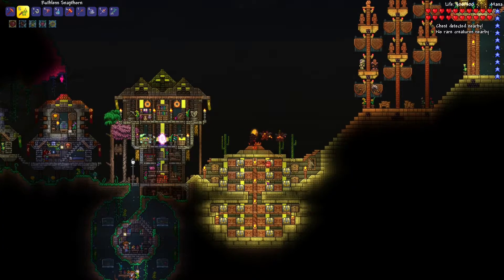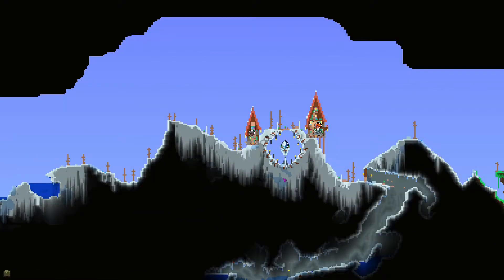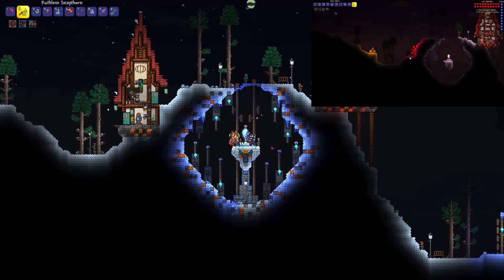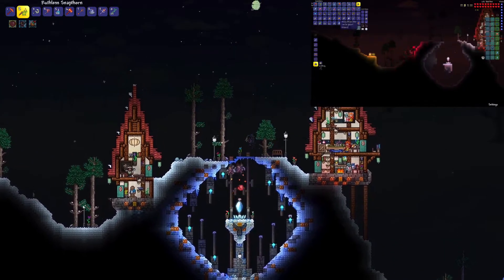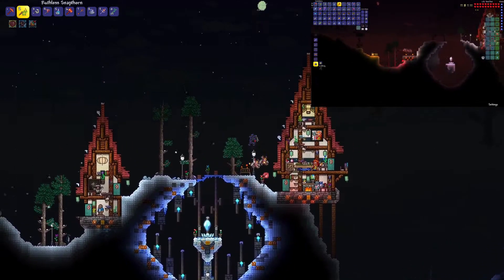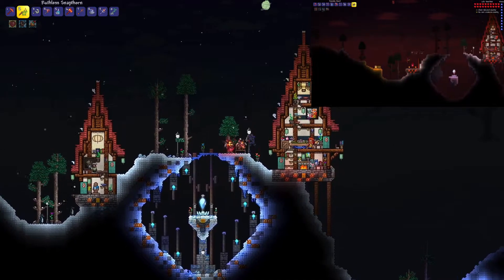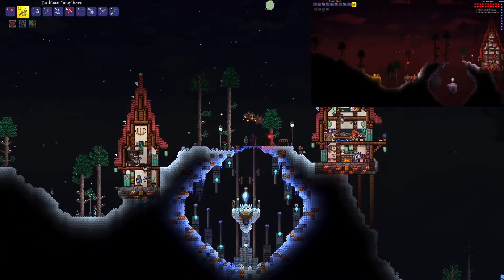Since last episode I did expand our snow village a tiny bit and got a second little house added. I also slightly decorated around our pylon here in this special little cave. I tried to stick with the copper, orange-y, yellow-y theme that we started, just to mix in that other different color. I don't think I've changed anything with the first house that we made last episode - I'm still really happy with how that came out.